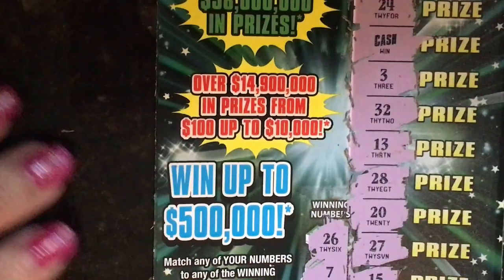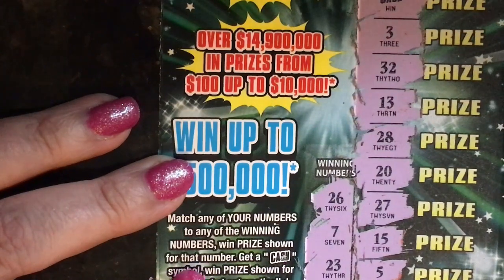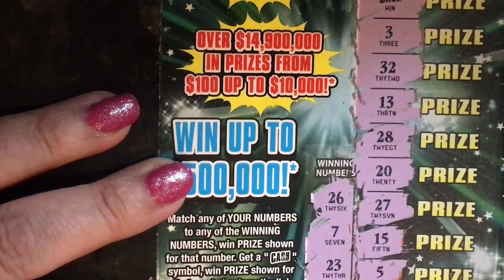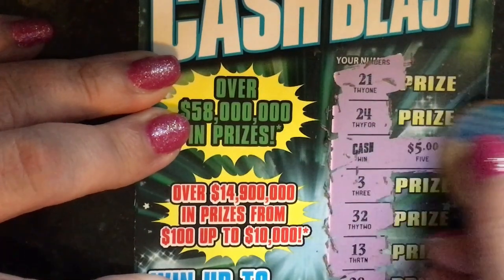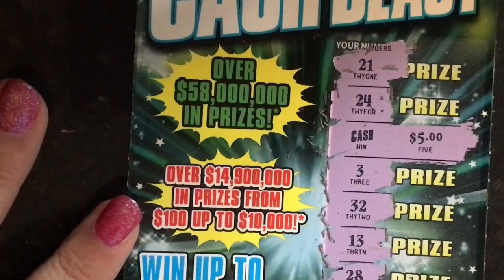Back to the instructions. It says match any of your numbers to any of the winning numbers, win the prize shown for that number. Get a Cash symbol, win the prize shown for that symbol automatically — so we're going to win that one. Get a 2x symbol, win double the prize. Get a 10x symbol, win 10 times the prize. Get a Blast symbol, win all 12 prizes. So let's see what's under the prize for Cash — $5, of course. The price of the ticket.